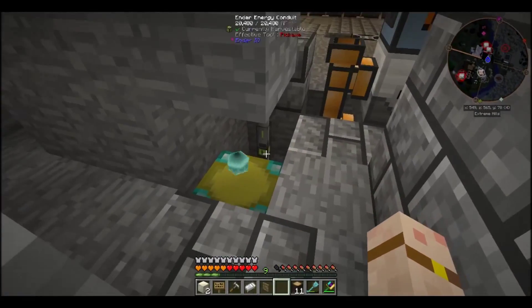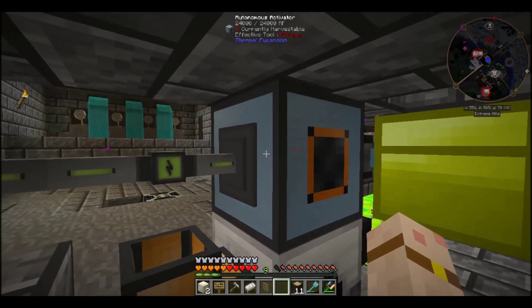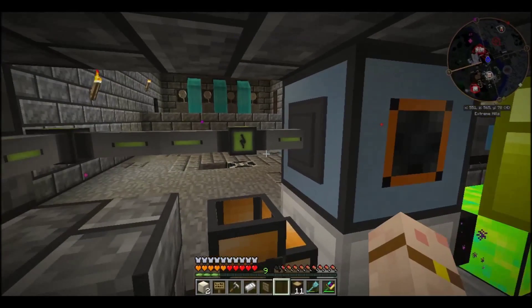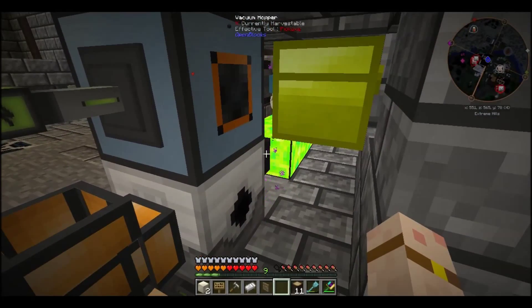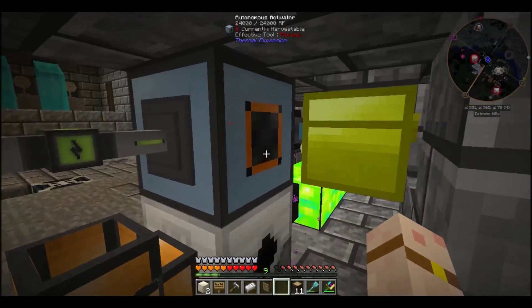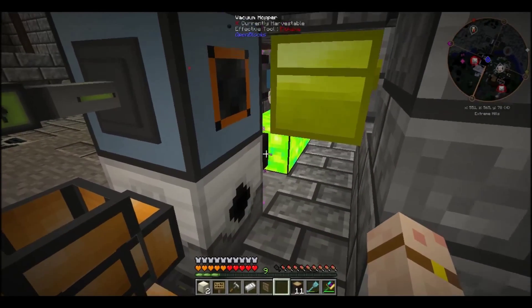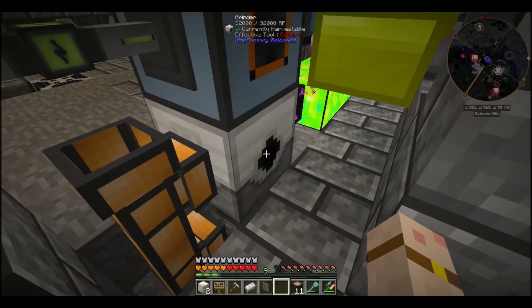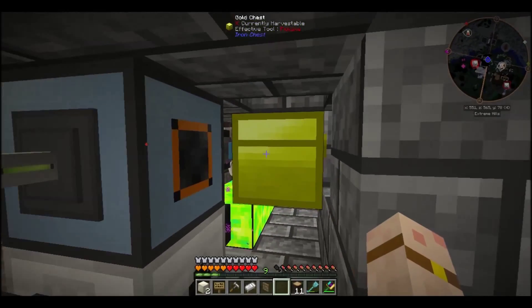We've got a chunk loader on the go here as well, and an autonomous activator. Inside we're using King Slime weapons and we've also got a grinder - the autonomous activator using weapons provides us XP. We've got a vacuum hopper going into the tanks, and because this shoots things out the back, we've got a second vacuum hopper going into the chest.